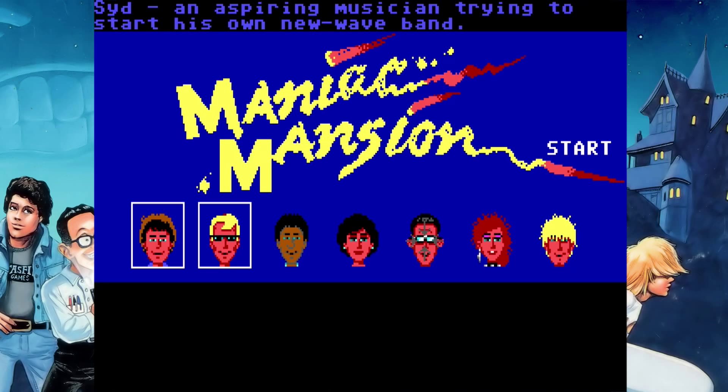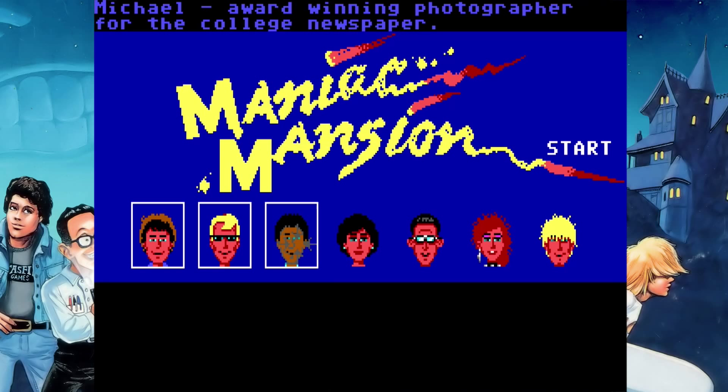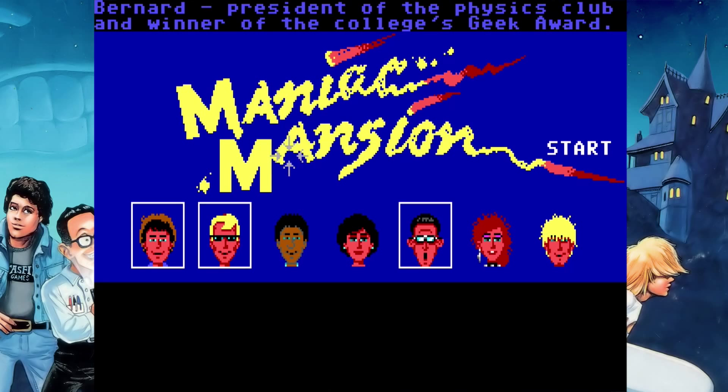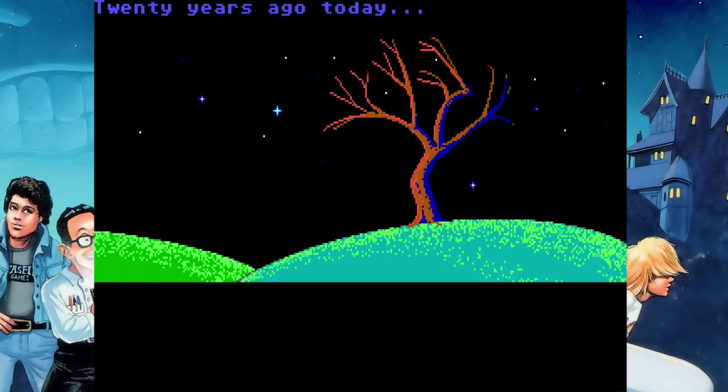Maniac Mansion is a B-movie pastiche and a point-and-click adventure game. It was created by Ron Gilbert and Gary Winnick of LucasArts — two names you should definitely be familiar with if you're at all interested in the genre. It was the first game LucasArts both designed and published themselves, and it's also a super revolutionary game, but we'll digress from that because we just kind of skipped past the character selection.